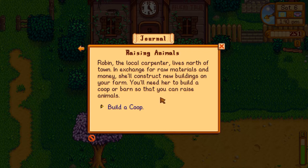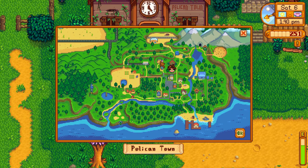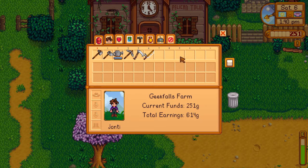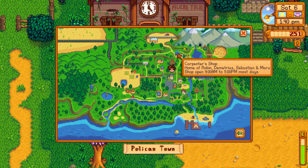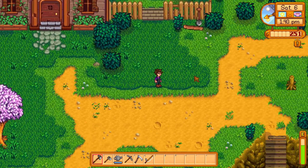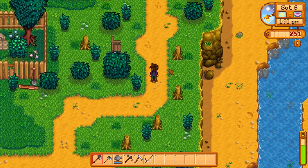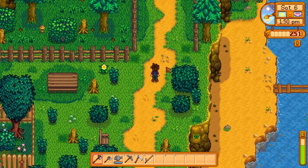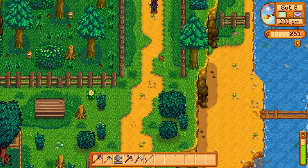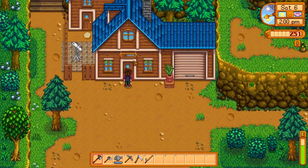Carpenter shop — home of Robin. So if we come here to the right, we'll hit the path. Hopefully that should take us up to the carpenter's shop and then we'll see about getting this coop. I think a silo — somebody said — was very important as well. You want a silo pretty early on.